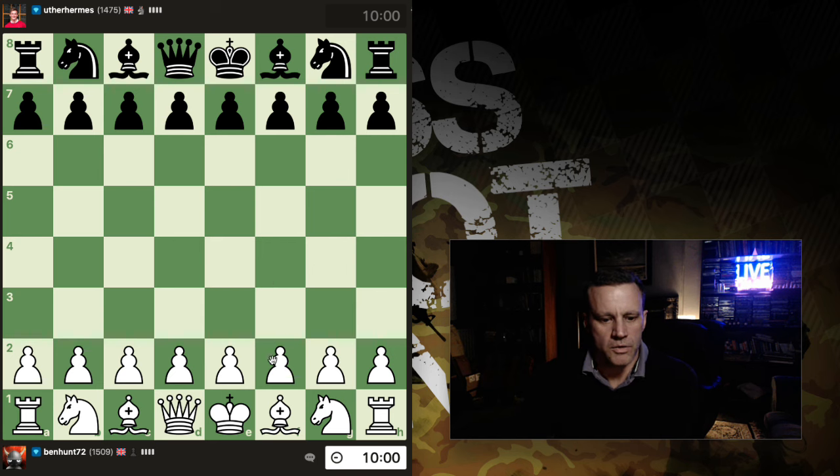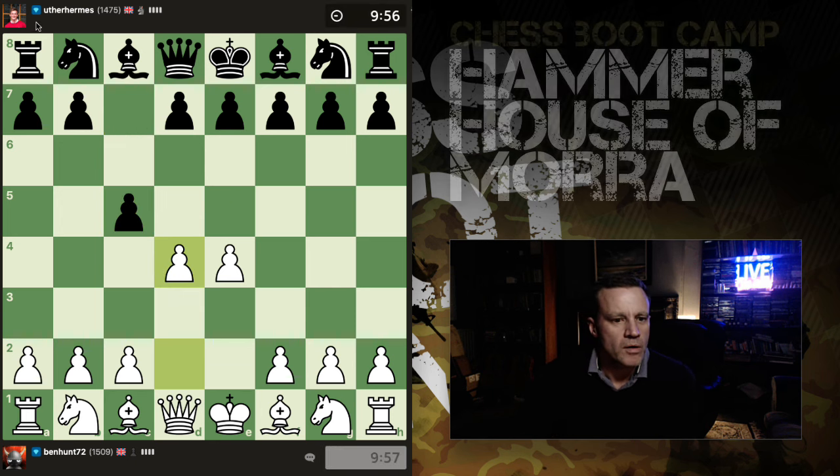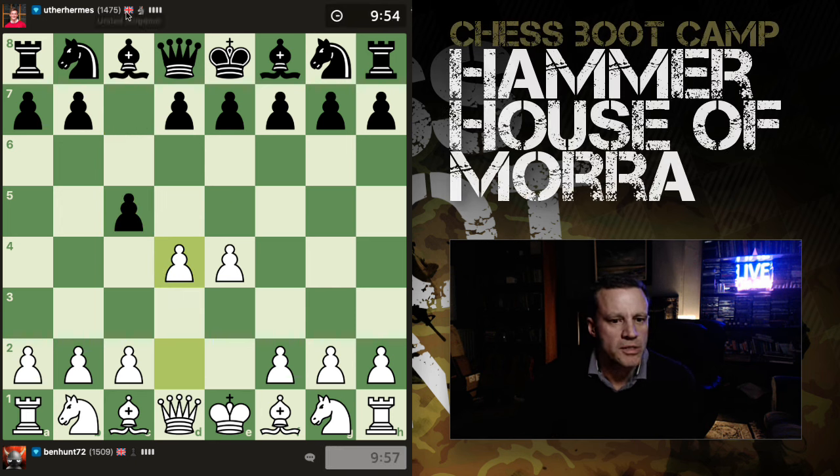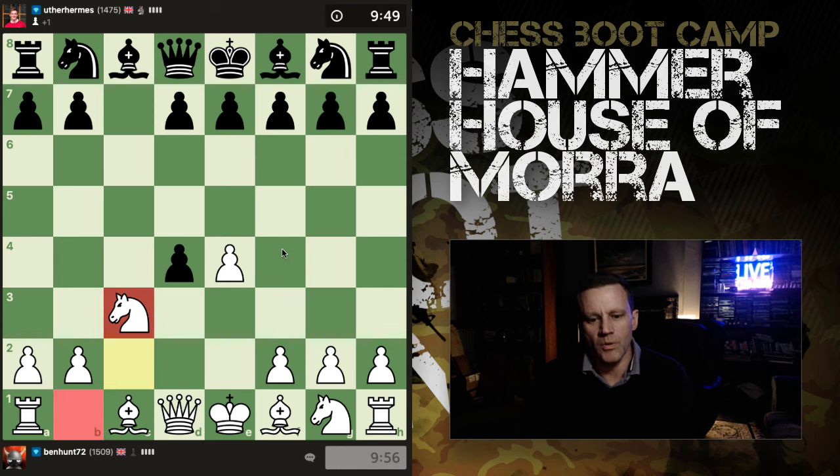Alright guys, we're doing a 10-minute rapid. I've got the white pieces, we've got a Sicilian — going Smith-Mora. Homer's from the United Kingdom, let's see what we get. Semi-accepted. Let's see if we go all the way. He's taking his time. He doesn't have to accept the second pawn — most people do at this level.